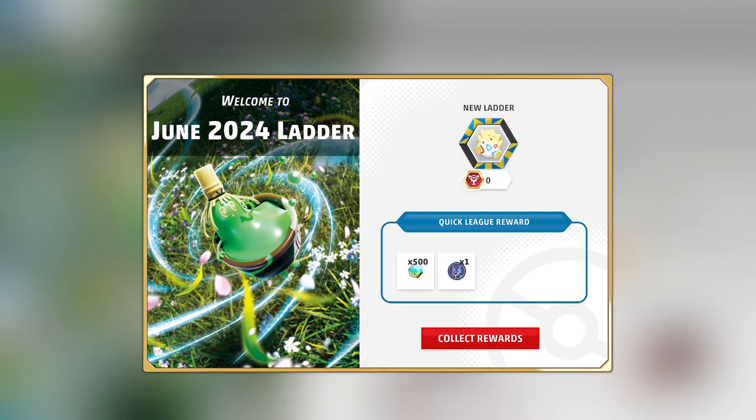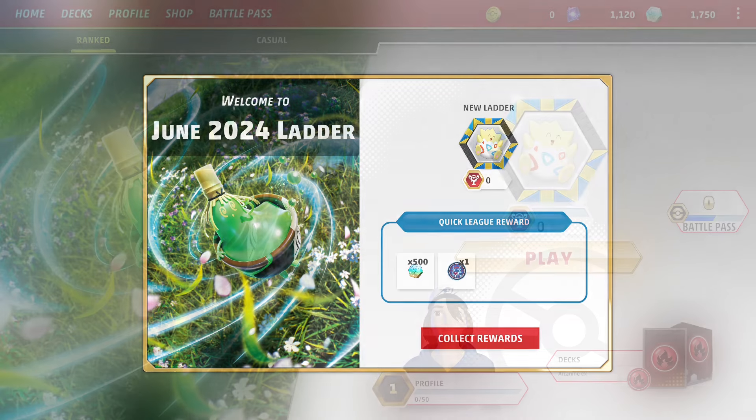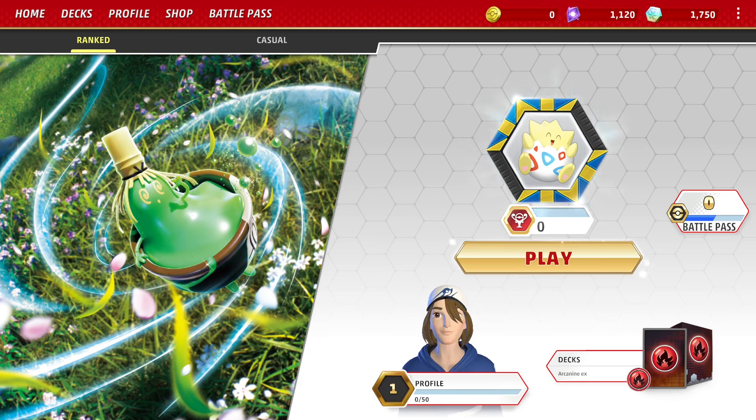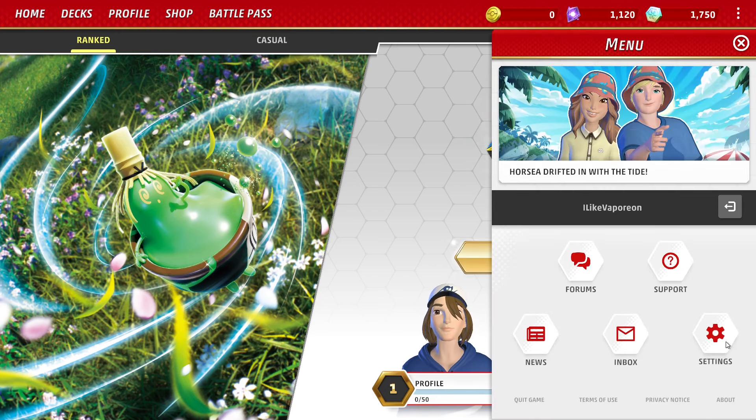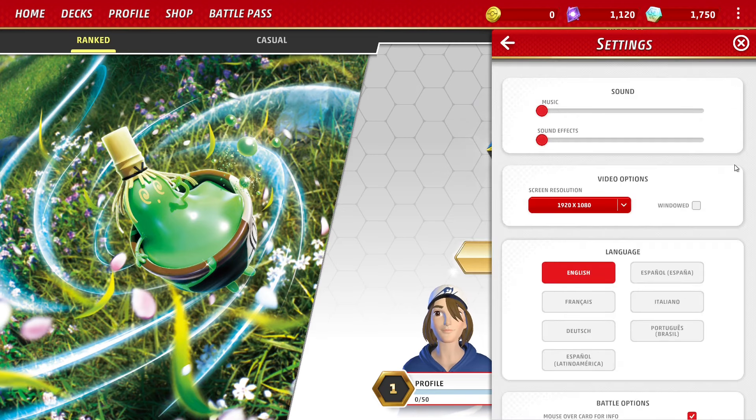Once you've done all that, you'll find yourself at this screen. Depending on when you're playing TCG Live, the imagery will change — I'm filming this in June 2024, so it's Sinischa on the right ladder. Regardless of when you're playing, the reward for entering Quick Lead will always be 500 credits, which are used to craft specific cards. I also played before July 4th, which gave me an extra 600 crystals, which are used to buy the Premium Battle Pass and items from the shop. When all the messages are gone, you'll finally have complete, unsupervised access to Pokemon TCG Live. At this point, you'll be at Quick Lead on the right ladder with 520 crystals and 1,750 credits in your account.